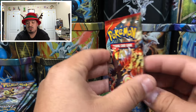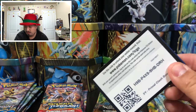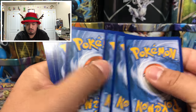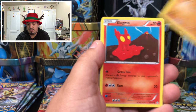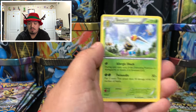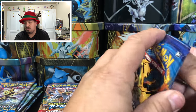Onto Primal Clash — you guys should see the mess of boxes and cards I still have to put away from all these openings. We have a Muk, Phoebe, Nincada, Slugma, Kakuna, a Repeat Ball, and a Beedrill — rare non-holographic card. Onto Evolutions with Mega Charizard.